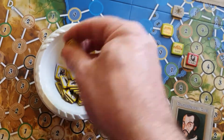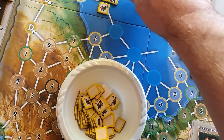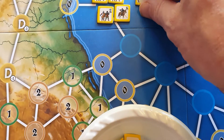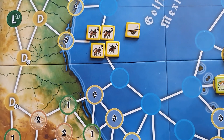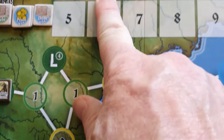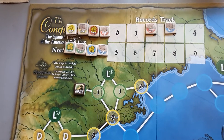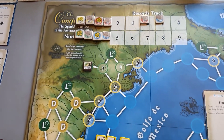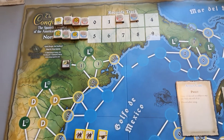Continuing the example with 14 pesos: one horse costs four, six infantry costs twelve total, and one artillery costs three - that comes to thirteen. I'd have one peso left but might decide to recruit one more unit even though it costs two, ending up one peso in debt. Remember that debt has to be paid off in gold, and gold is what generates most of your victory points, so the further you get into debt the further behind you'll fall.